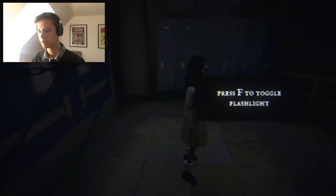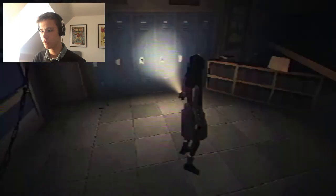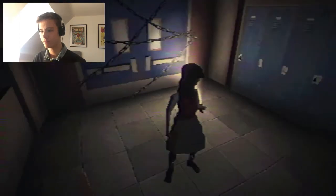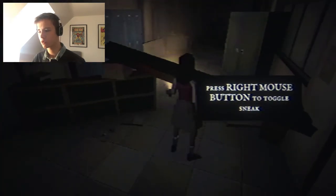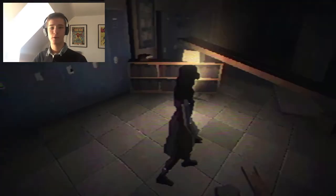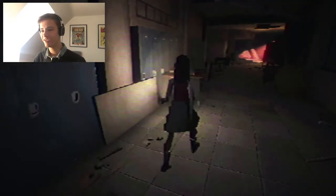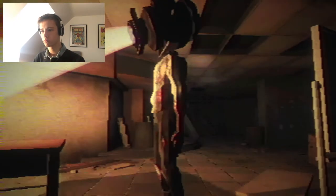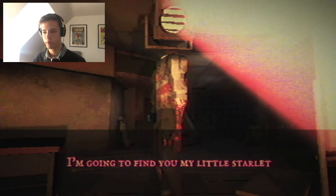Press F to toggle flashlight - whoa, look at that arm, how are you holding it like that? Press right mouse button to toggle sneak. Anyone else getting Little Nightmares vibes? That's what I'm getting. I love Little Nightmares, it's awesome.